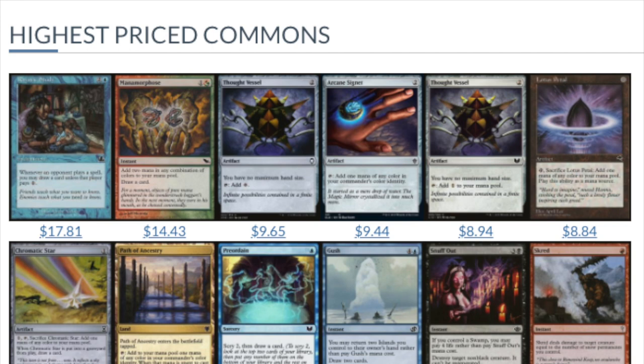Today we're going to look at the top 100 most expensive commons. The beauty of commons, in my opinion, is if you're able to go flea market hunting or buy collections in bulk — especially older sets — if you find one of them it's likely you're going to find a bunch of them. If someone didn't pick the one or two heuristic studies or manamorphosis, that means they haven't valued the card at all. You do have commons at 17 and 14 dollars a piece, which is really good.